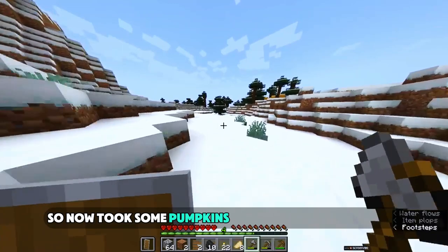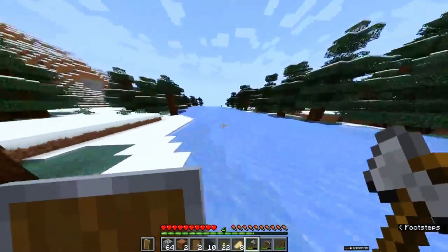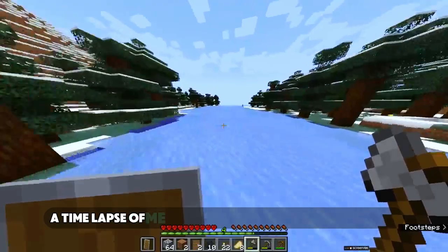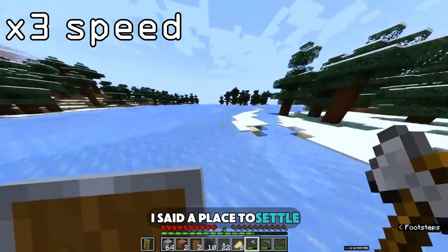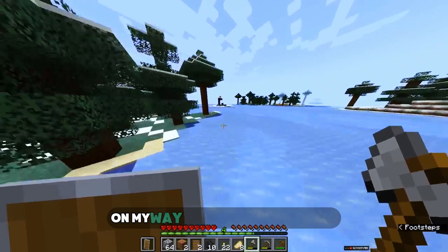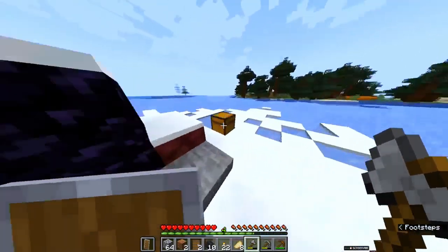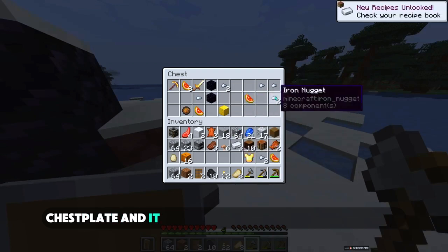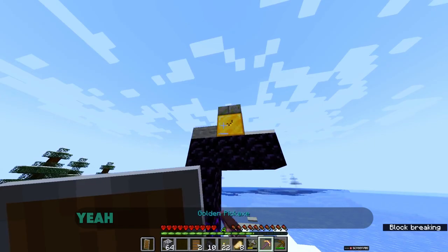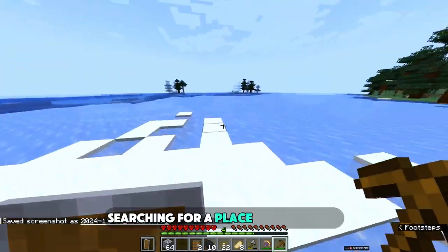I took some pumpkins because the last I checked there should be a villager who trades them. On my way, I found a ruined portal. This portal had some good stuff — I'm seeing a pond's tree chest plate, and it was a looting pickaxe if I'm correct. I took the gold block and decided to continue my journey searching for a place to call home.